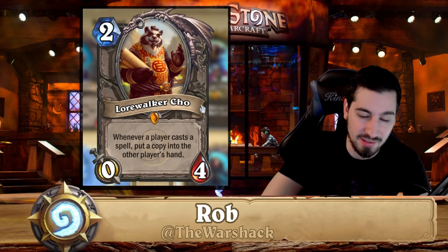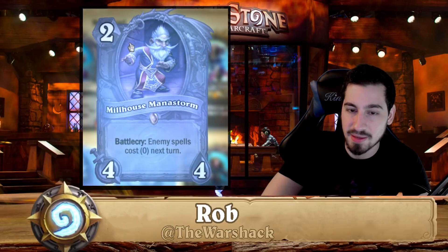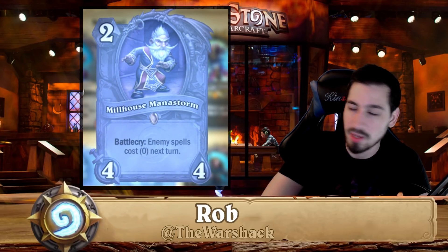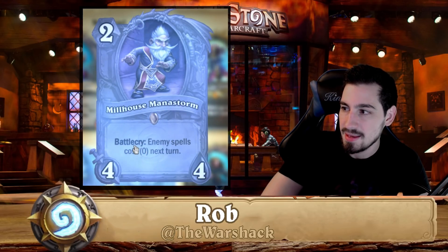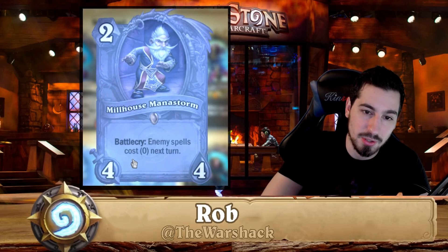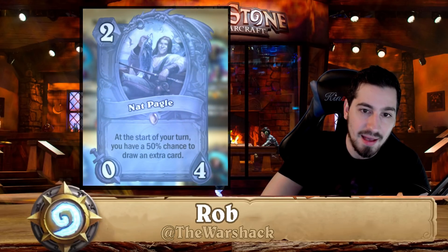Lorewalker Cho has always been pretty situational — you can disenchant this card without worrying about it. Millhouse Manastorm — I actually had a golden one but disenchanted him for dust — you don't need this card at all. The battlecry makes enemy spells cost zero this turn, so getting Ultimate Infestation on turn two feels really bad.